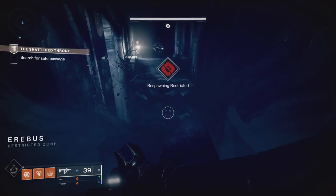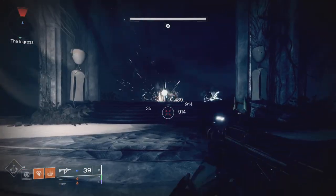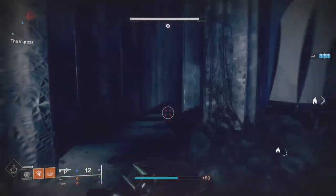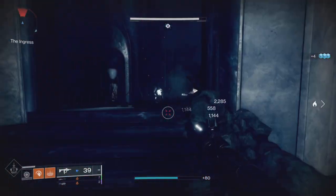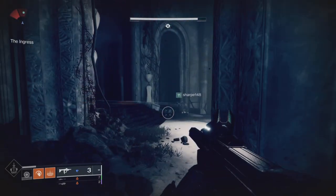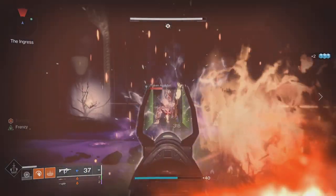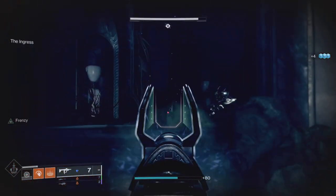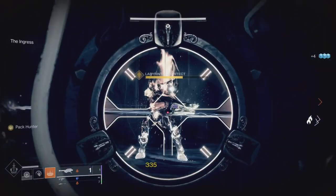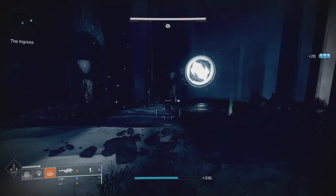Without further ado, as you can see when you spawn in, you run straight line, jump over everything. You've got some ads there to take care of, and what you're looking for is a yellow bar boss that is called an Architect — so you'll have 'Architect' in his name. You can solo this dungeon if you're pretty good at the game, or you might want a bit of help. Once you've got the Architect killed, you're going to go past him and look for a symbol.